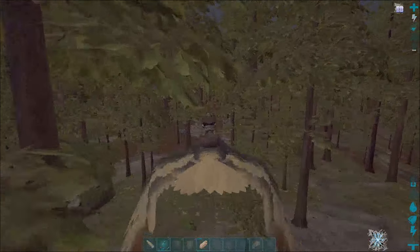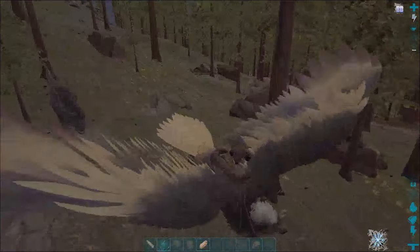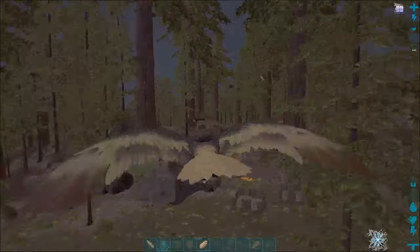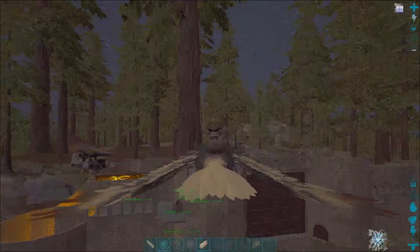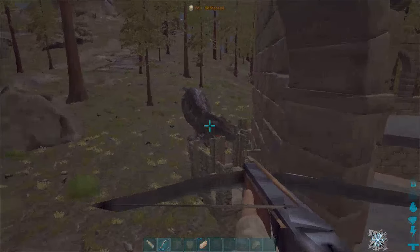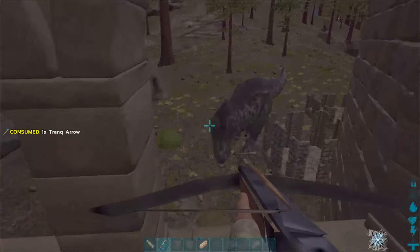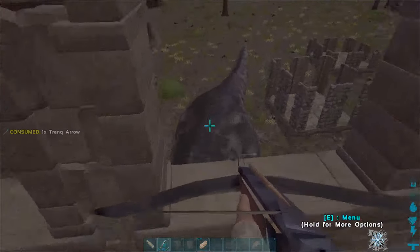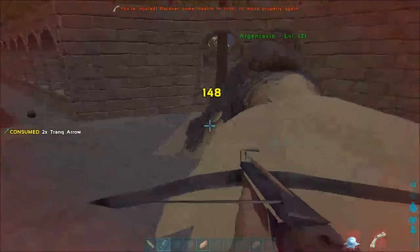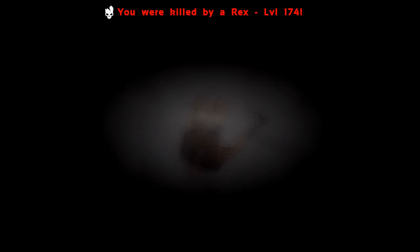Wow, I thought I was safe - that's not cool. Come on, come on, come to the base - look at all this area I've got to tame your ass. What's up Rixby, come at me bro. You can attack that? It can hit me there? Passive! Oh my god, he can hit me there.